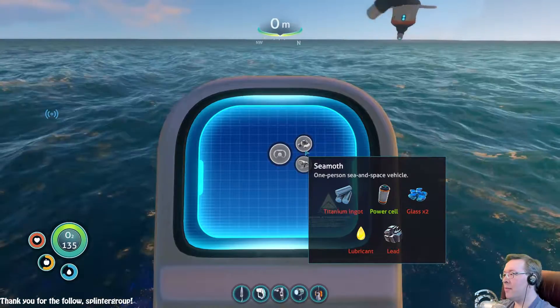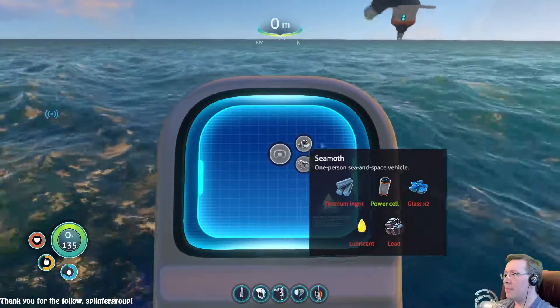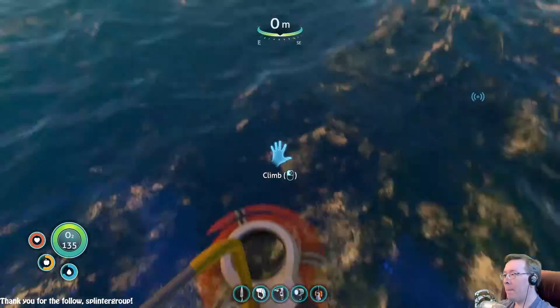Let's swim on the surface — the surface seems to be safe for the most part. I got almost to the surface when the Leviathans came to munch at us. Anyways, home sweet home. So what do I need to build a new ship? So it's the sound that attracted them — didn't think about that. So swimming was actually safer. Power cell, lubricant, lead, titanium — we have all of this stuff. That's not gonna be a problem at all, I think.